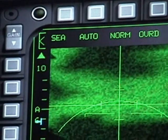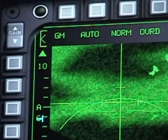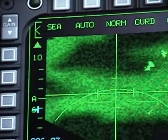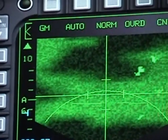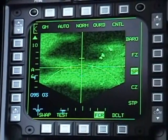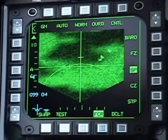You will see them changing in the upper left corner of your left MFD. The first mode is the GM mode, or ground map. This mode will only display targets that are standing still, like bridges and buildings.